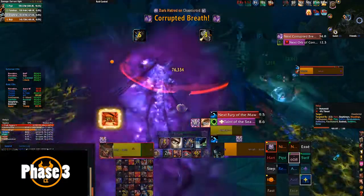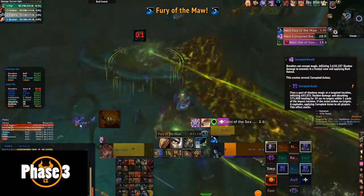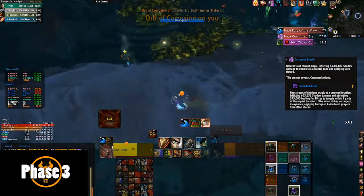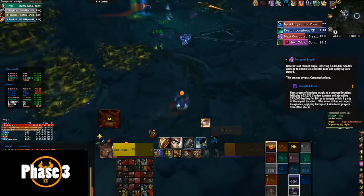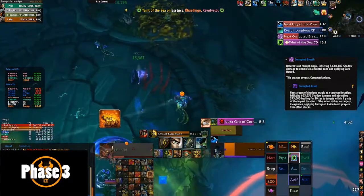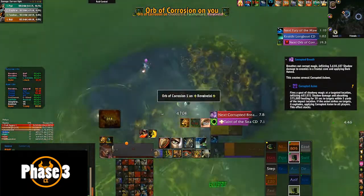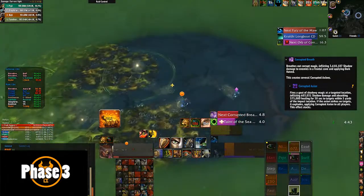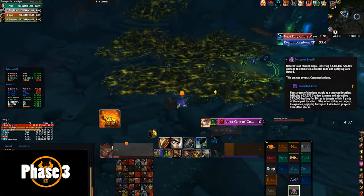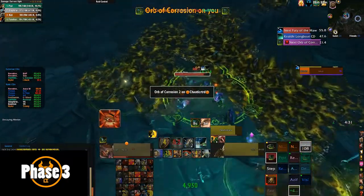For the breath in Phase 3, it's a bit different than Phase 1 — instead of spawning adds, there are soaks to do. You need to assign people to soak each one of the swirls on the ground — I believe there are five. Use mobile classes like Hunters, Demon Hunters, and Mages with Blink. Make sure they all get soaked, because if one doesn't the raid takes a lot of damage, and if two don't it's pretty much a wipe. The corrupted breath does 3.5 million shadow damage, so make sure you use damage reduction abilities. Taint of the Sea remains the same as Phase 1.